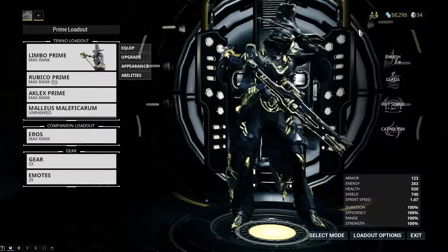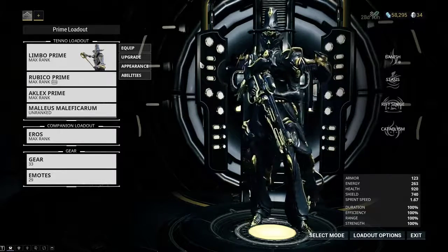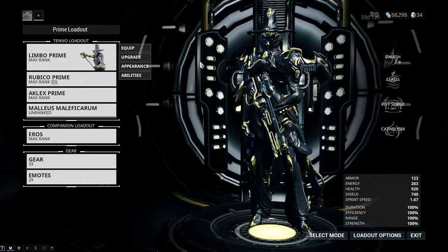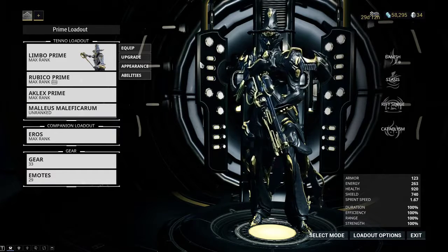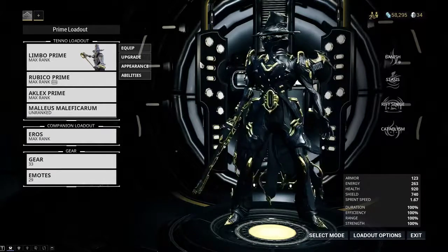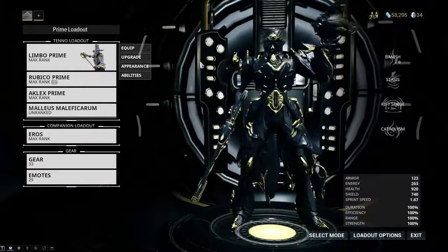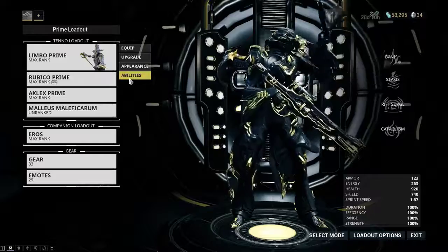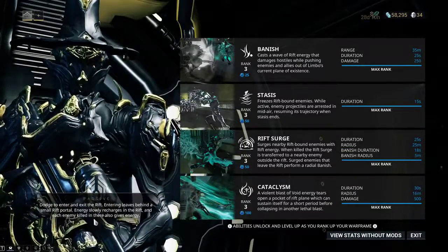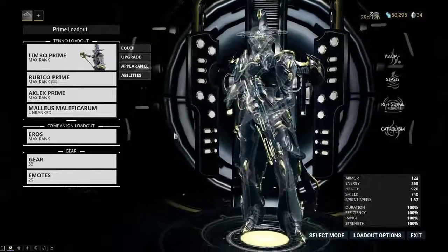A little bit of information about this event. While in this game mode you do not have weapons, gear, operators, sentries, pets, etc. You are unable to use abilities. However, passive abilities are still effective. So his ability to jump into Limbo will still be useful.